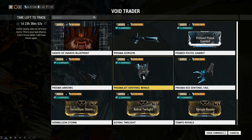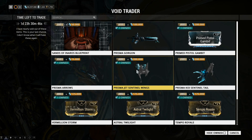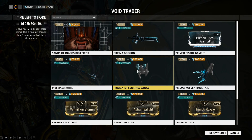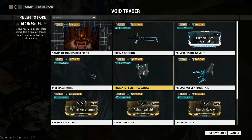The Prisma Jet Sentinel Wings are 300 Ducats. You can put a colour on those, but they are the reason I don't buy Prisma stuff for the Sentinel — because when you put a colour on them, the whole Prisma effect disappears, which is kind of a letdown. But if you leave them in the standard colours, they actually do look pretty nice.